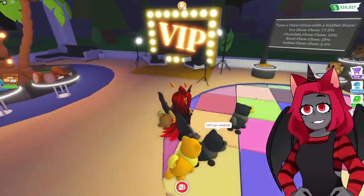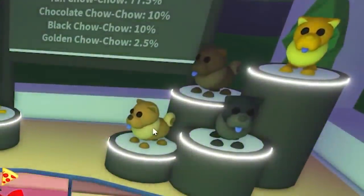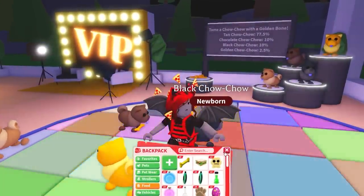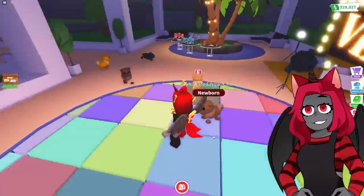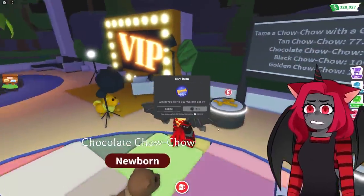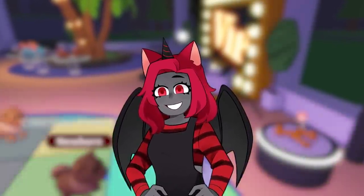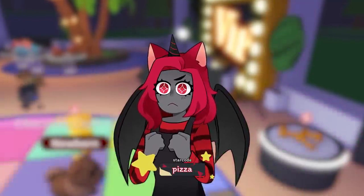And what is gonna be the last one? We need the chocolate Chow Chow — that is the only one we don't have. And we just got it! No way. So we're going to actually need to get a lot more of these pets to give them away, because not everyone can get into the VIP section. I'm gonna get a lot of bones here, and you'll see a sped-up compilation of me throwing these bones and collecting a bunch of pets.